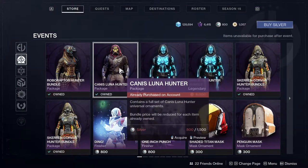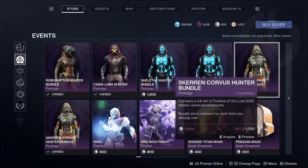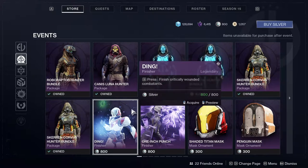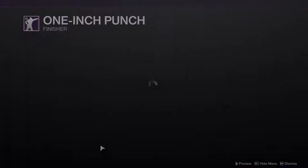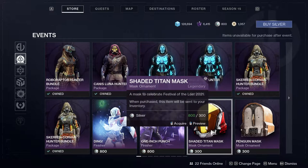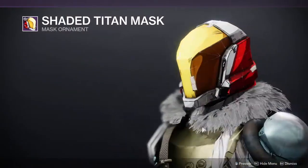You've got Canis Luna Hunter, the blue armor from two years ago, and then one from the first year of this event. Then you've got finishers — that one looks really cool. One Inch Punch, I think that's from last year. Then we've got the new Titan mask which looks pretty cool, I'd definitely scoop this up.